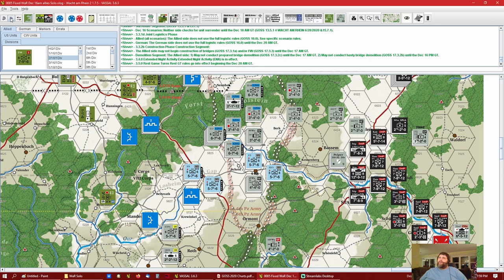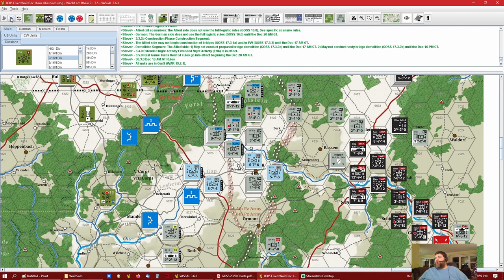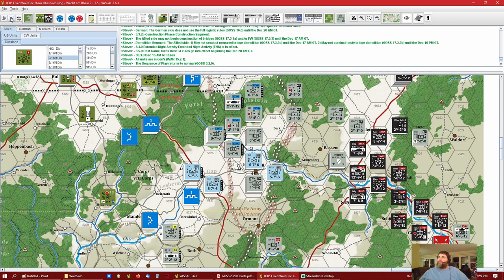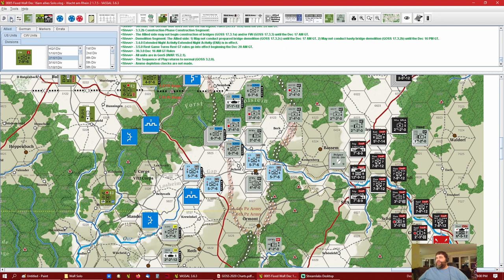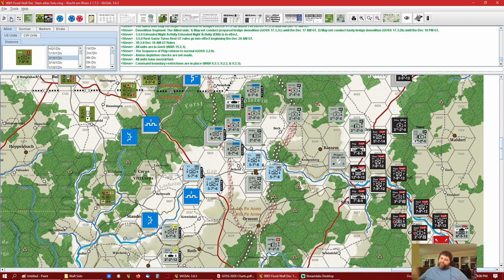Here are the December 16th AM game turn specific rules for this scenario. All units are in general supply as per Wacht am Rhein 15.2.1. Ammo depletion checks will not be made — that's a big thing. All units have normal fuel — that's a big thing. Command boundary restrictions are in place. I read all that and knew it, but I still made the wrong move. We caught it before anything got changed, and that's why we do it. I just get a little overexcited about the opportunity to drive that wedge.